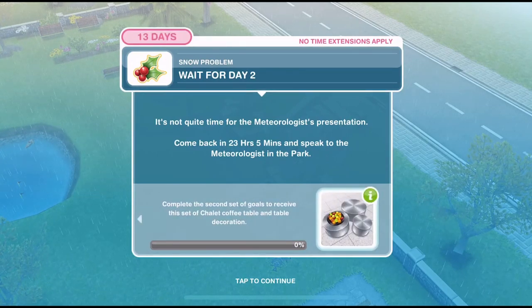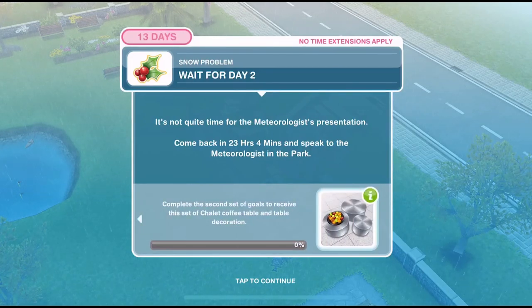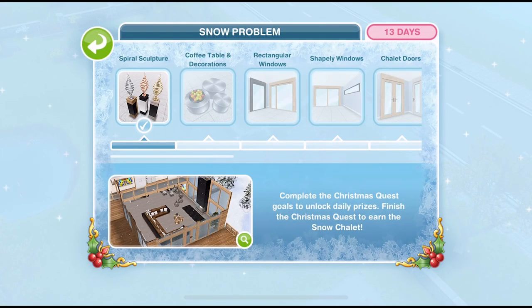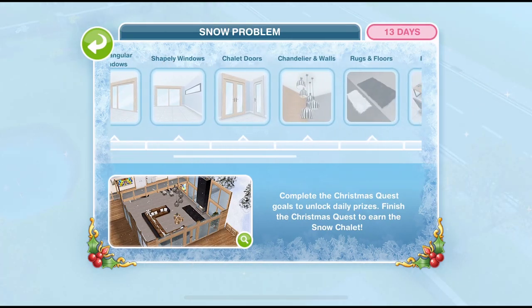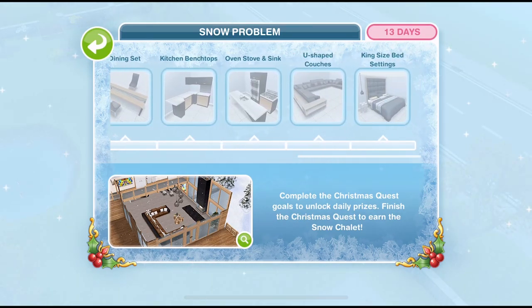Now we need to wait for day two. Depending on how long it took you to complete this first set, you may not get this wait — day two may have already started so you'll be able to go right into it. I think each day throughout the 13 days of the Snow Problem quest we are going to get a set of goals to complete and win a different item every single day. We can't just go in and complete the whole quest quickly and win all of the items.